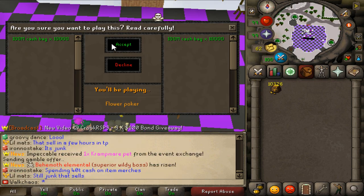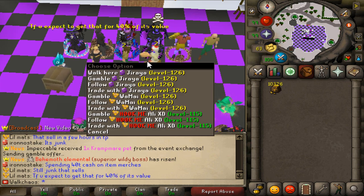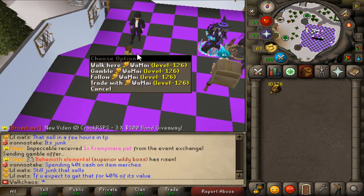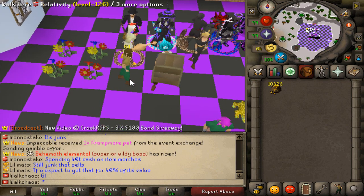Holy moly — that is a massive pot right here. 2 trillion cash. Last week we were so unlucky with our gamble, so I do hope we're going to be luckier this time. Good luck to Mr. Womoyer right here — that's a 2 trillion cash pot. He starts with a pair for the bank.